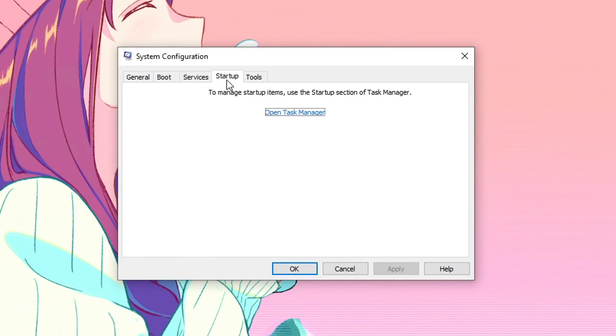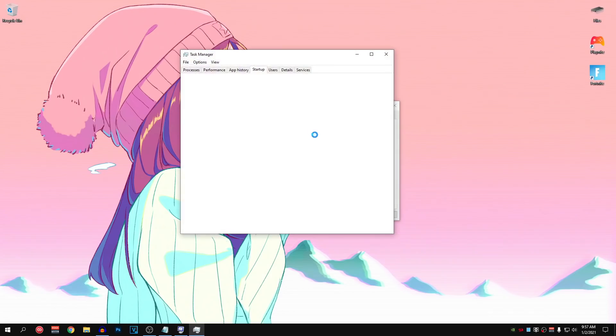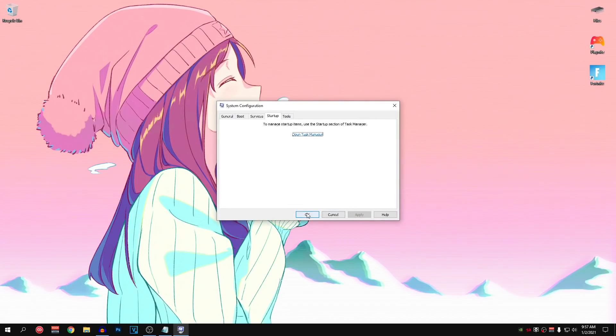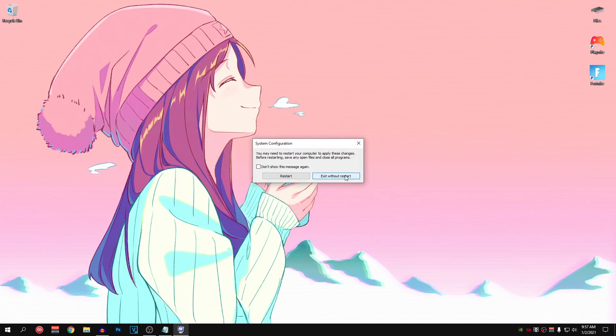After that, hit Apply and then go into Startup. Click on Open Task Manager. Right click on anything that you don't want to start up with your Windows and click on Disable. After you guys have done that, close out of this, hit Apply, hit OK, and exit without restart because we are going to be restarting later on.